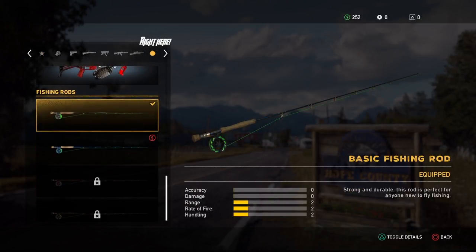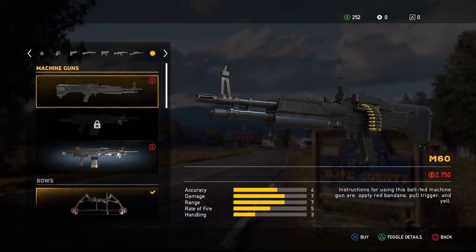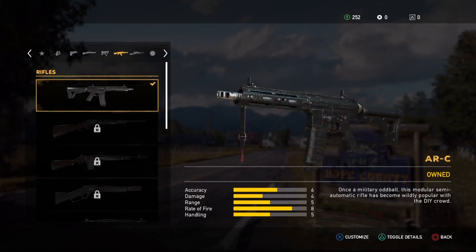You go to any store and go to the weapons, and it's all the way on the bottom. You can see you can buy fishing rods, or you can find them probably throughout the game, like most of the weapons here.